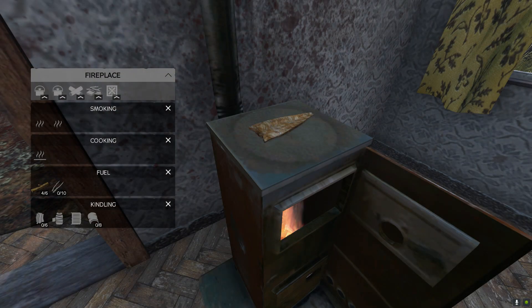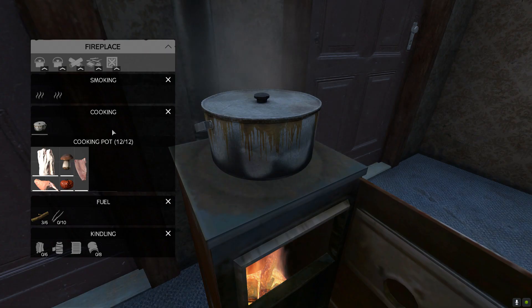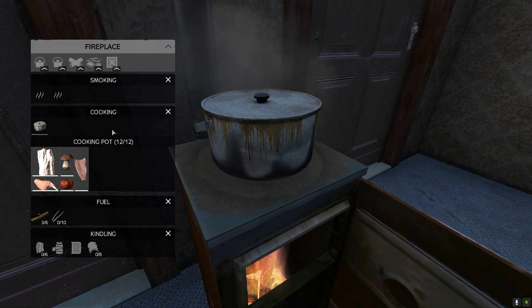You can also bake your food directly on the stove or grill of a fireplace. If you're using a pot or a pan, you will need to add a piece of fat along with the ingredients. Once added to the fireplace, they will begin to cook. Remember that each piece of food will use a chunk of that fat to get done. Baking the food will give you a big boost in calories, but it will lose some of the water intake.